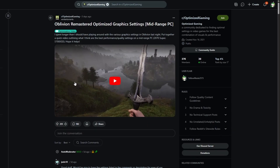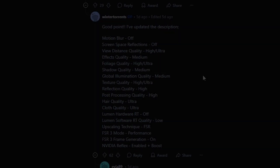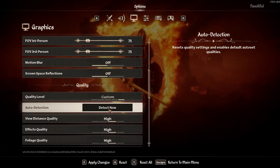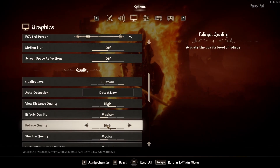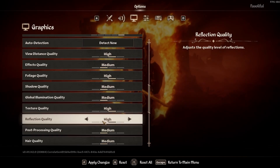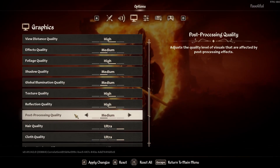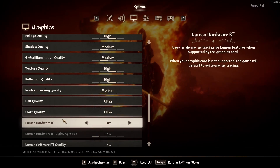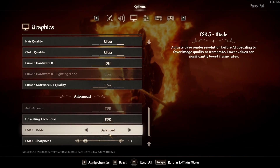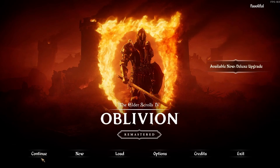I found another video with different settings. We're going to test these and compare them to what I just applied. He has: motion blur off, screen space reflections off, view distance high, effects medium, foliage quality high, shadow quality medium, global illumination medium, texture quality high, reflection quality high, post-processing high, hair quality ultra, cloth quality ultra. People online say hair and cloth quality don't really affect performance as much as you'd think. Upscaling technique FSR, mode performance, and frame generation on. We were getting around 40 to 50 FPS with the previous settings — let's see how many frames we get with these.